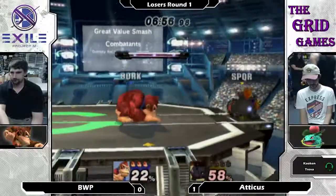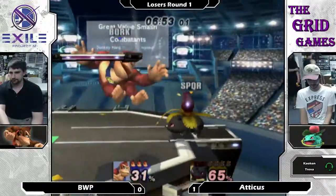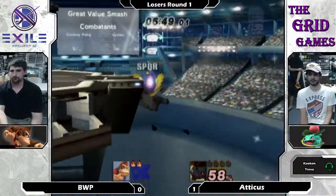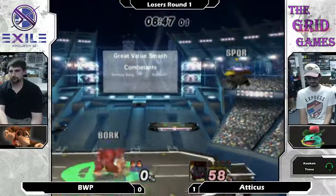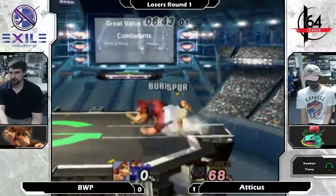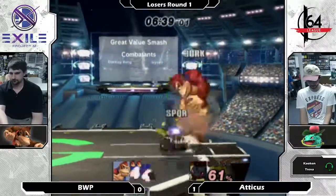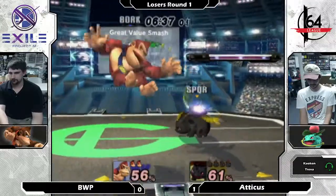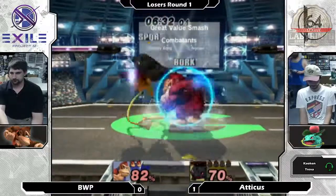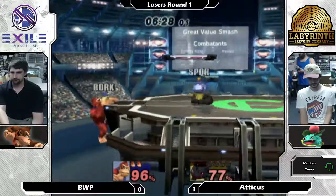Calls him out with a jab — actually that was a down tilt, sorry. Doesn't go high enough. I feel like he's really afraid of him. And you know, that's probably what it comes down to sometimes — the nerves. If it messes up, it could be what costs you. Because you're playing around that fear, you're missing opportunities you should be taking advantage of. He's staying in shield a little too long, but this Ivysaur's punish game is on point. He's very quick.